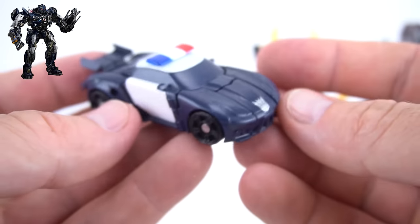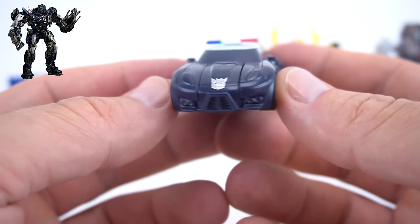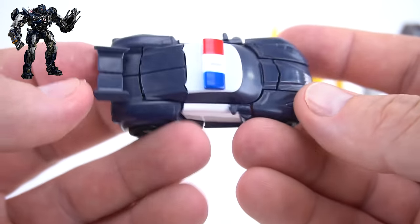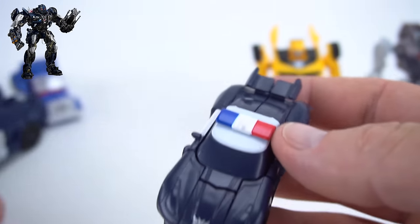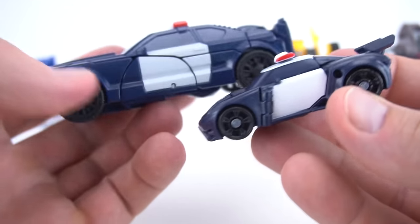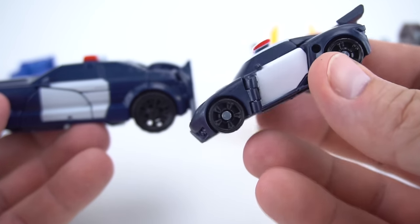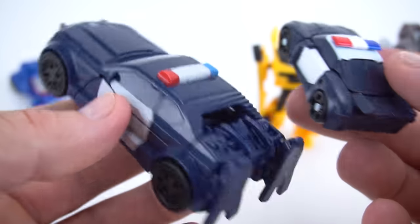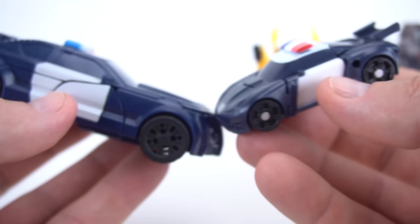Decepticon police car — pretty cool! Let's see that one-step changer again. Let's compare the two. Oh, a little bit different design — check out the spoiler on this one. This one looks pretty cool, and here's the one-step changer with these big feet on the back. I think I like the legion class one better than the one-step changer. Pretty cool — there's Barricade!